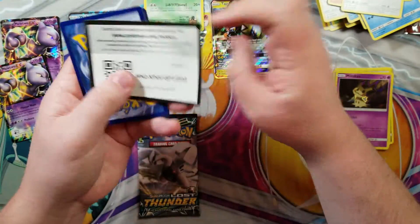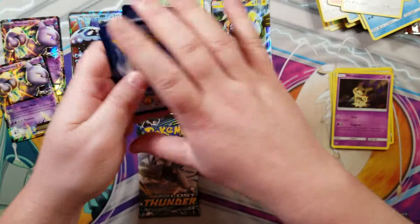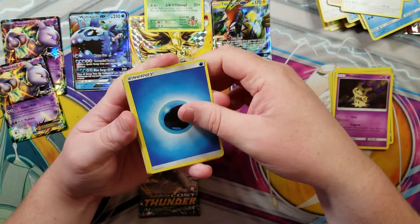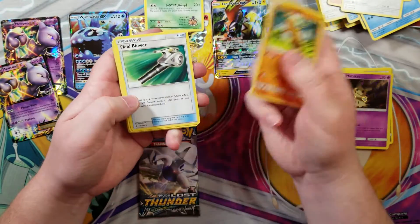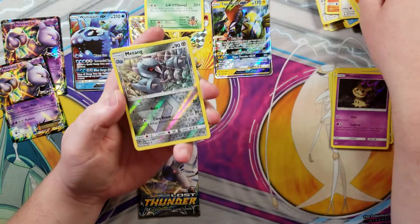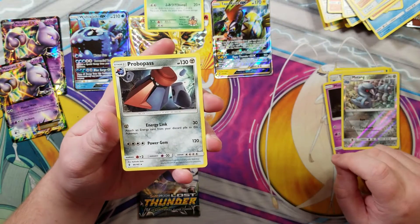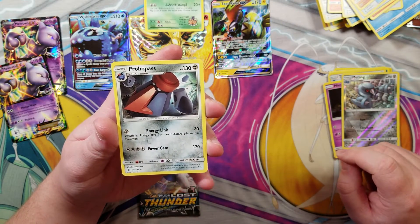Green code card - lovely. God, why do I smell terrible? Grass, water... that was close. Alright, Sudowoodo, Field Blower, Choice Band, Rockruff, Sailing, dead Murkrow, Snowrunt, Patrat, reverse is a Metang uncommon, and a Probopass. Cool.